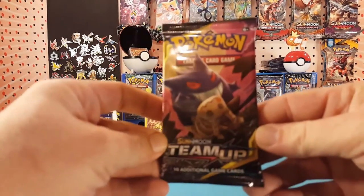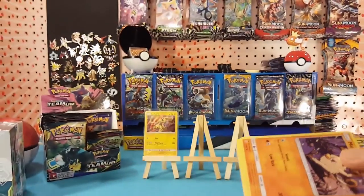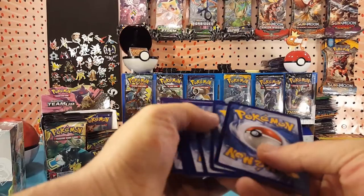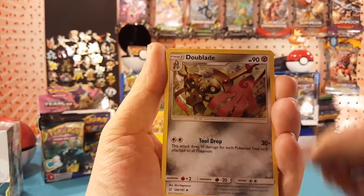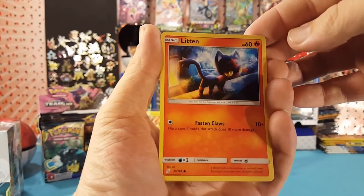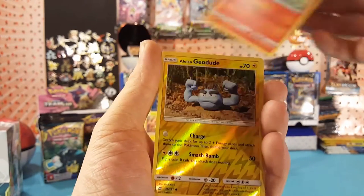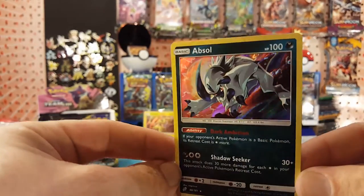All right, next pack — and there's another code card for you guys. We have water energy, Dual Blade, Dangerous Drill, Alolan Graveler, Mankey, Litten, Emolga, Marill, Vulpix. Alolan Geodude is the reverse and our rare is a holo Absol — very nice.